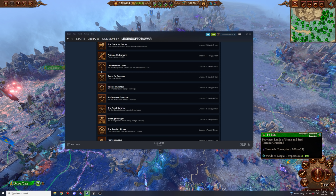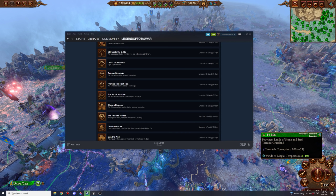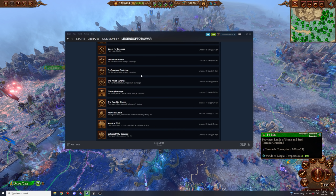Quest for Success: fight a quest battle — self-explanatory. Every faction has quest battles except Cathay Legendary Lords, so it shouldn't be difficult. Talented Amateur: win 10 battles in a single campaign — you'll get that naturally, no cheesing needed. Professional Tactician: just play a slightly longer campaign; 50 battles doesn't take too long.